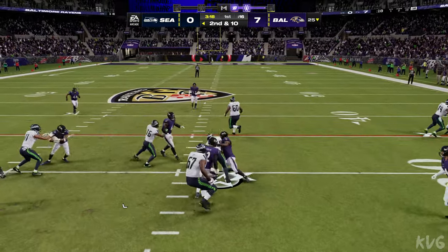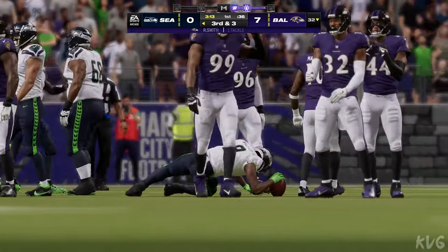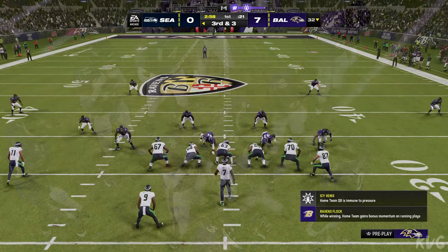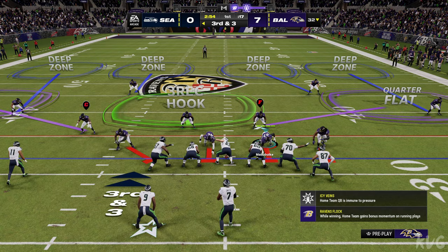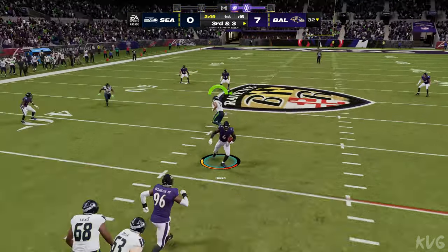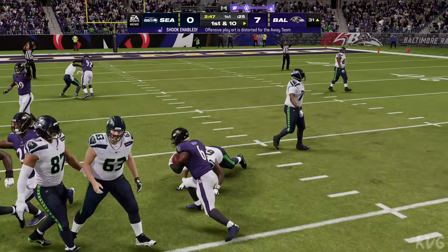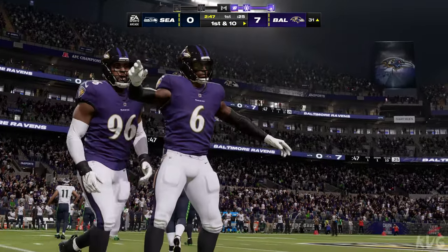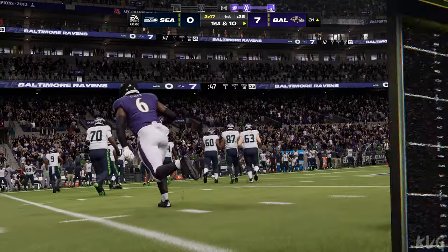Sticking with Walker on second down, and he's going to be dropped after a pickup of 7, to the 32. After the run, his first throw of the game is going to be intercepted — picked up by Patrick Queen. The return goes to the 31-yard line. Offensively, a far from ideal start with a pick on the opening drive.